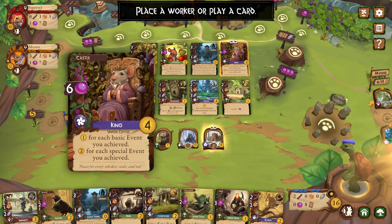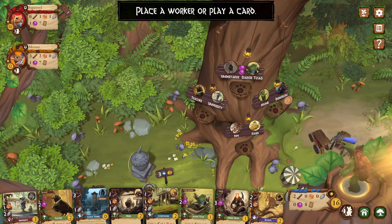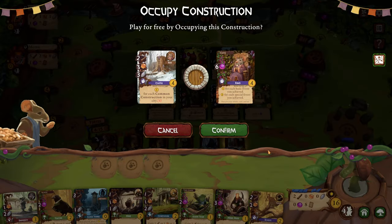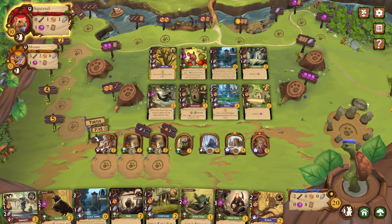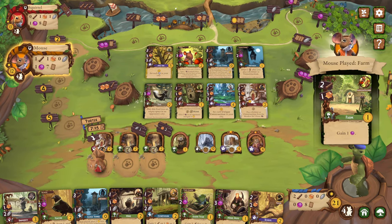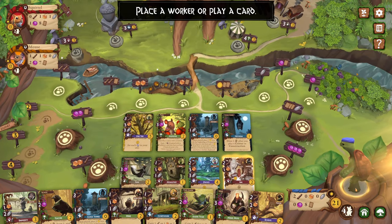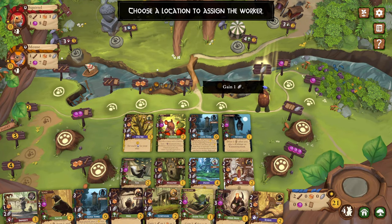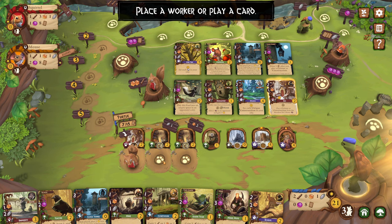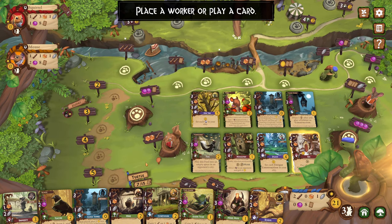We could play the King for free — plus one victory point for each basic event you achieve, and two for each special event you achieve. We've got to get up there. We do have the university — we just need the teacher. I got them right here, so let's get that going. Play that for free. We just need stone and resin. Two stone. So let's think — where are we going to get the stone? I feel like I should get this one first, and then we need one resin.